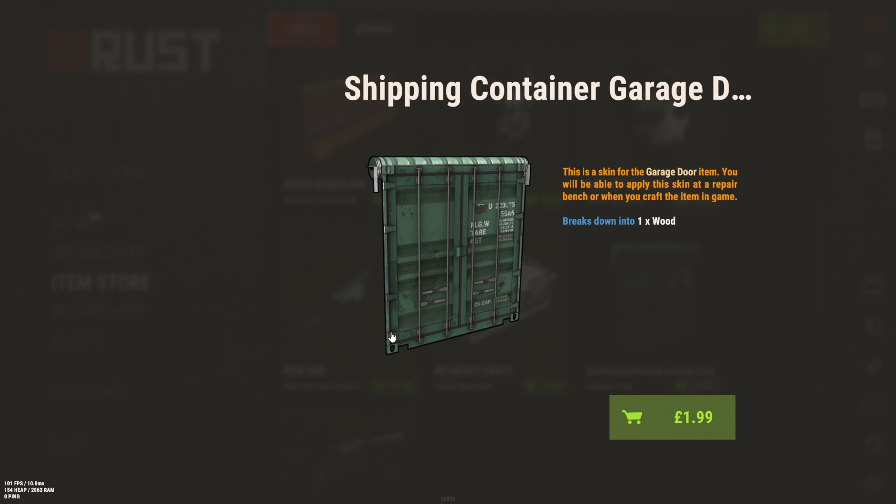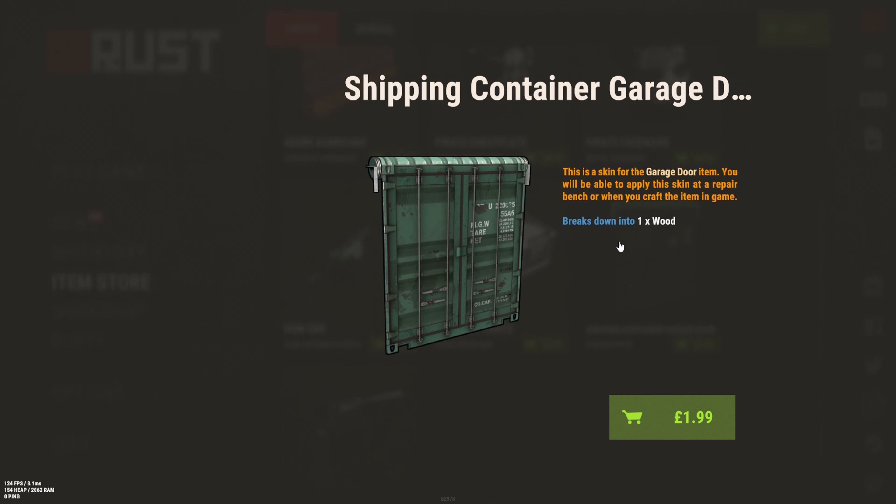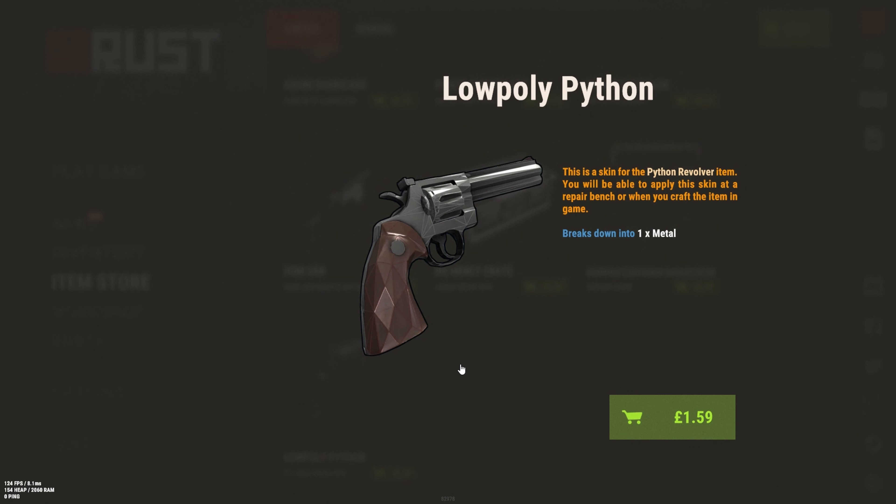The Shipping Container Garage Door looks absolutely amazing. I think for two pounds it's really good for role players, especially since the new shipping container set came out. It might go up in value, so if you're looking for a cheap thing to flip, that could be it.